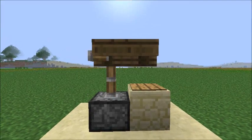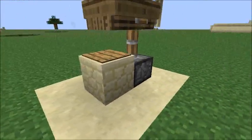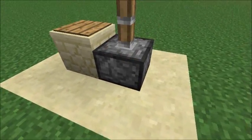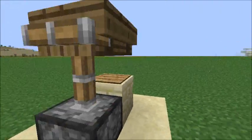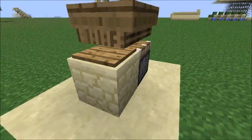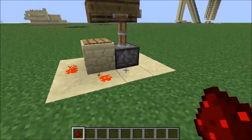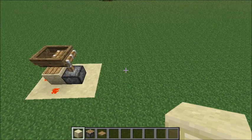Hello guys, this is H and today I'm going to be showing you guys Minecraft's tiniest redstone clock. This is considered a redstone clock because it is using a piston, and a piston is made with redstone. So yes, this is Minecraft's smallest redstone clock. The output can be right here, right here, and right here.